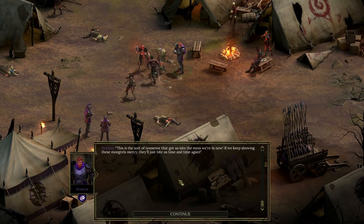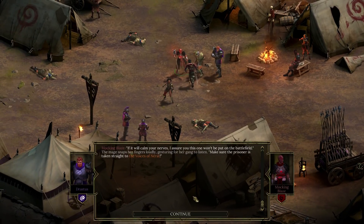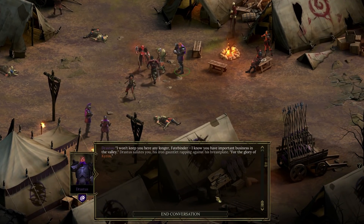This is the sort of nonsense that got us into this mess — we keep showing these mongrels mercy and they'll bite us time and time again. Well, that's not entirely true. The mage assures the prisoner will be taken straight to the voice of Narat, not put on the battlefield. I won't keep you here any longer, Fatebinder. Drastus salutes — for the glory of Kairos.